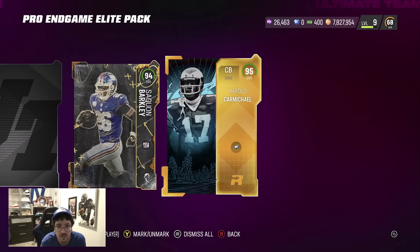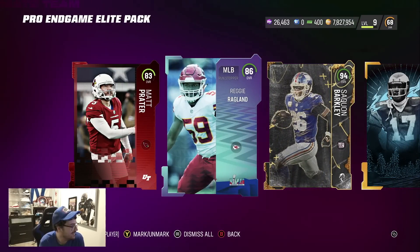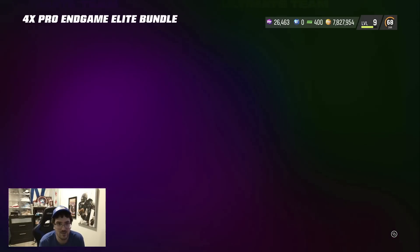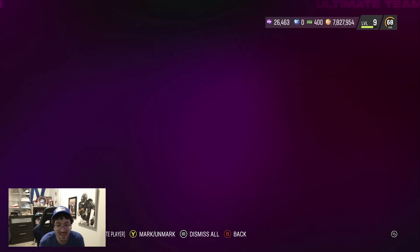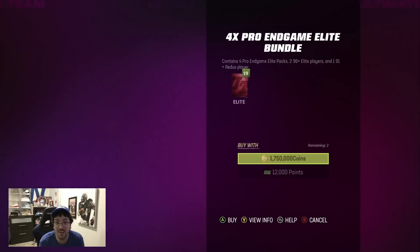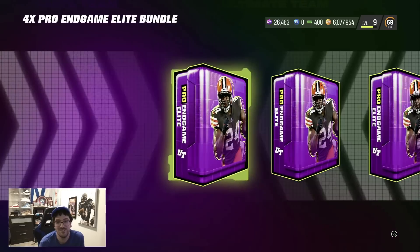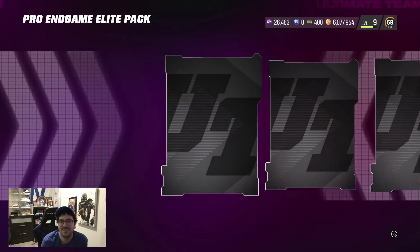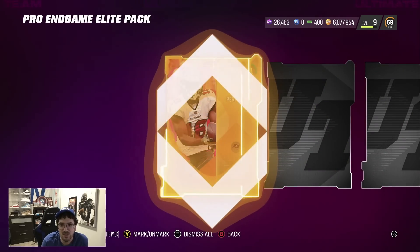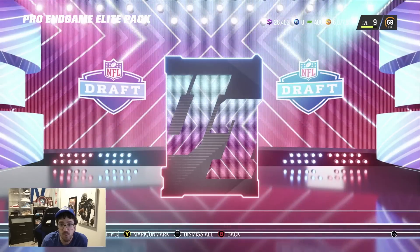This pack costs 220,000 coins so you do need a lot of training back. 95 Carmichael. 94 Saquon Barkley. That's our 96 next. We finished all of the coin packs — that was quick. Let's have those 96 pluses though, that's where greatness can come out. But let's get into these next coin packs. Got me spending 8 million coins in just a matter of 15 minutes.